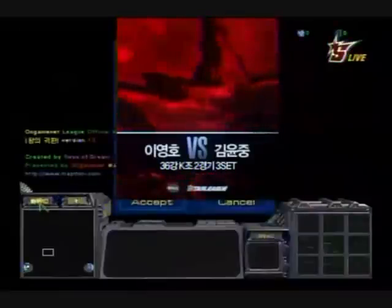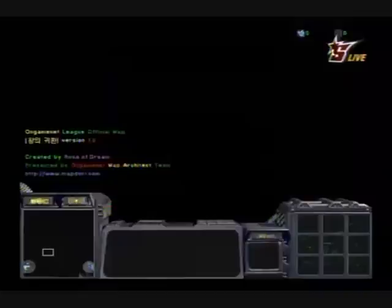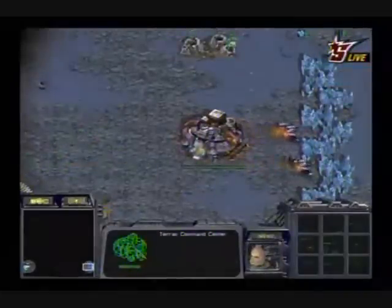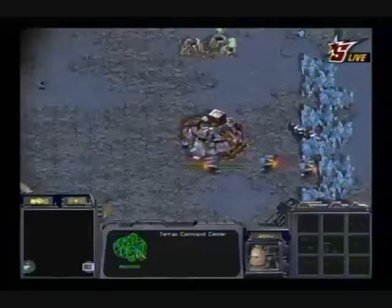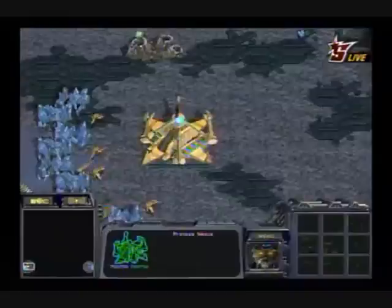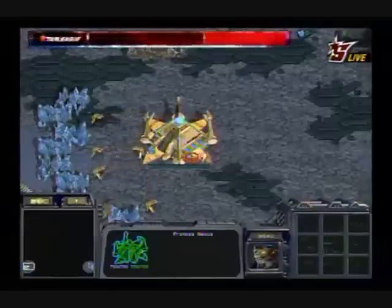We're on to the third set here between Flash and Shuttle on Return of the King, a four-player map. Let's get the colors and positions. Down here at the five o'clock in purple is Flash, twitching his eye already — good old Flash. And down here in a whiter beige at the eight o'clock position is Shuttle. Winner takes all in this one.